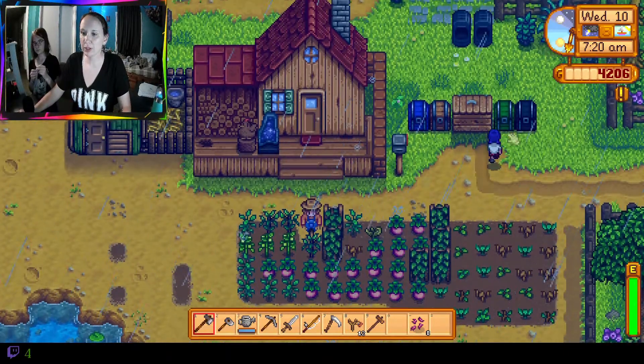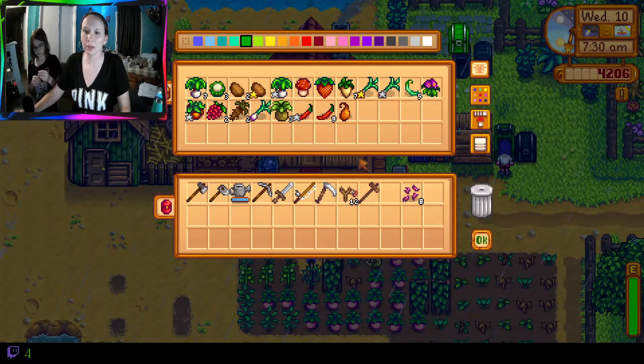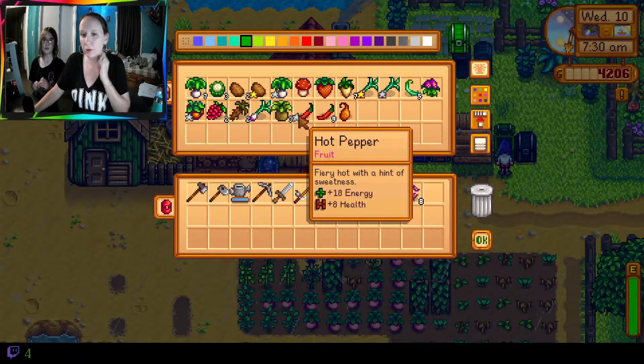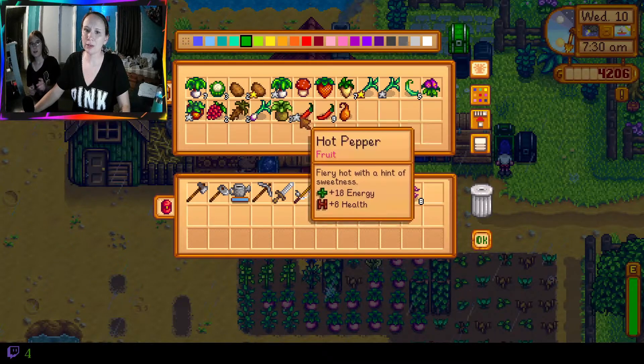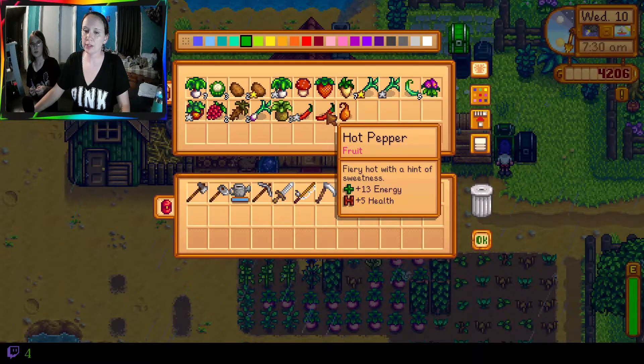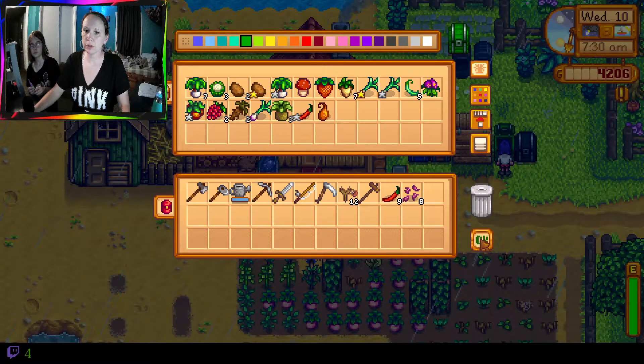What do you think we should bring to the luau? Because we know not sweet pea - we did that in another game and that was a tragedy. Maybe a silver star pepper? Yeah, pepper might taste good. Oh why does it say we need that - do we need that for a community center? Yeah we do. Well then I'll take the regular ones and we'll see.